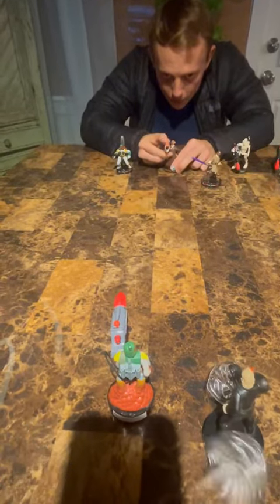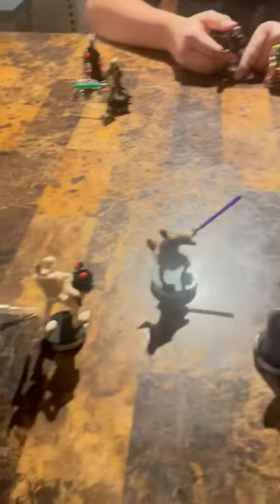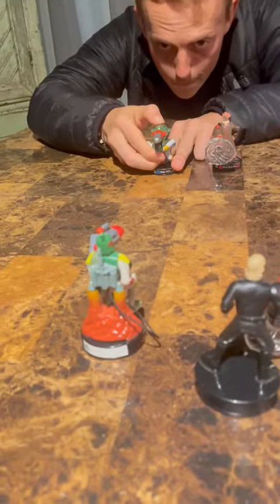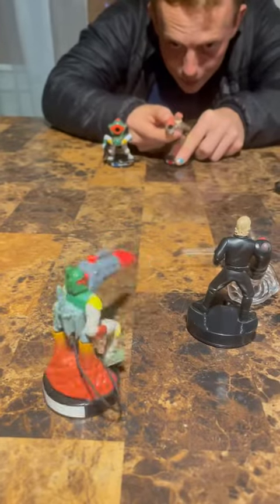Here I am aiming for Boba, missing, but taking out the healing droid. Then my brother shoots at Mace with Luke, but he should be called Base Windu because that man is solid — he takes an attack from Boba here too and he's not going down. Then back to my turn where I shoot at Boba twice and hit him each time, but that character is also very solid.